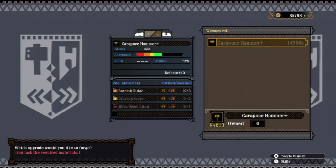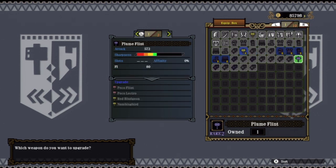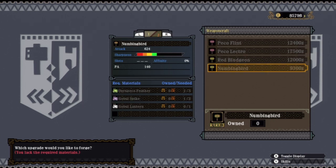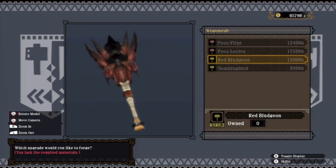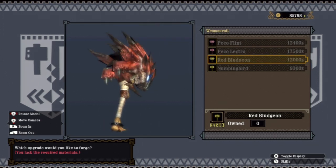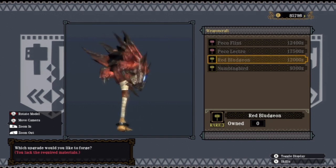We need an Uragan and some Mega Demon Drug as well, so that should be coming up soon in the next tier of quests. This guy needs an Inferno Sack and then a few things from the Karupako. But there's also the Red Bludgeon as well. Let me see - as you can see, that's like a Rathalos head on a stick. Now, is that a badass hammer or what? It also makes the Rathalos roar when you use it, and it has a fire element.